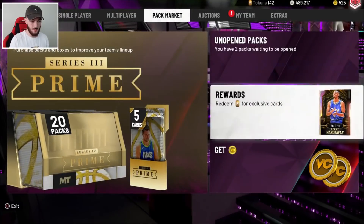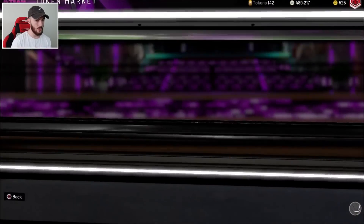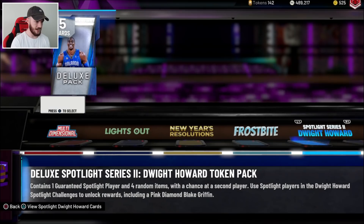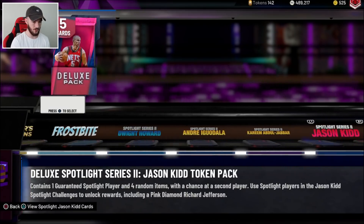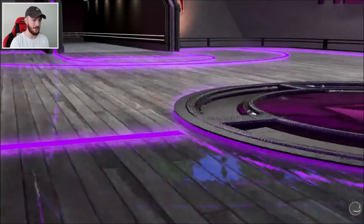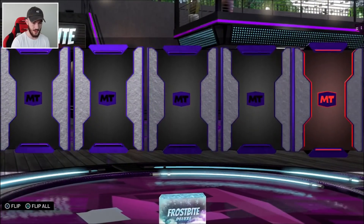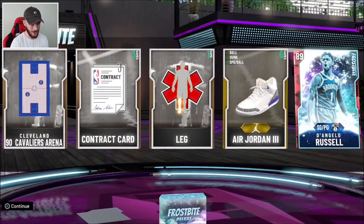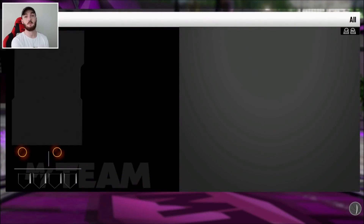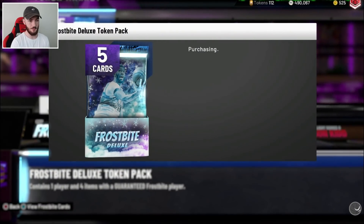We are going to go over to the Token Market now and see if we can get another Pink Diamond. I have 142 tokens. I don't collect tokens for players anymore — it ain't worth it in my opinion. We can only open up like 4 of these packs. We get a Ruby — I normally get Rubies. But Pink Diamonds are in here; we've done it before. We have pulled a Pink Diamond Magic Johnson from here before, so let's see what happens.